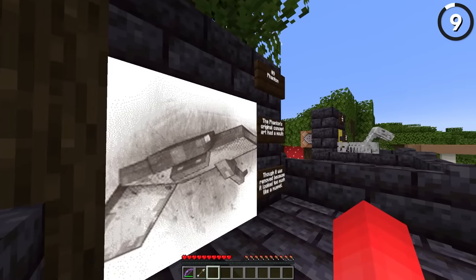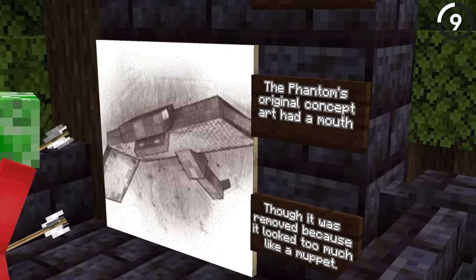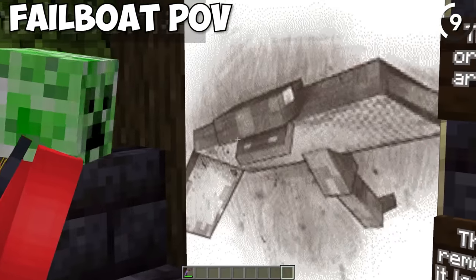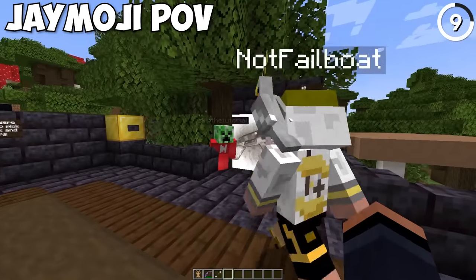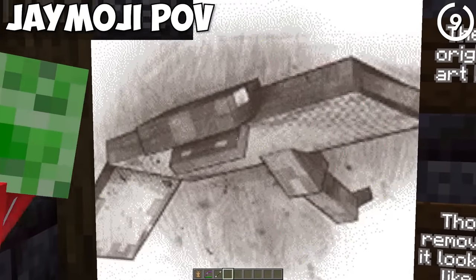When the Phantom was first shown off in the mob vote, it originally had a mouth in the concept art. They removed it because, quote, it looked too much like a Muppet. I don't see that at all — that's ridiculous.